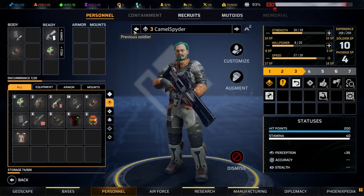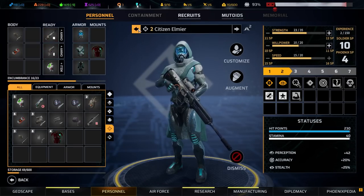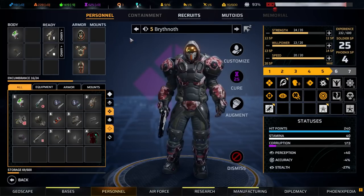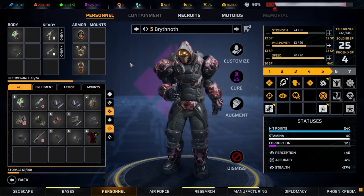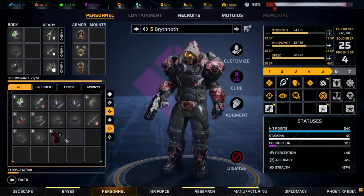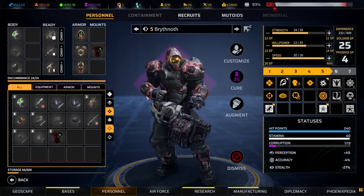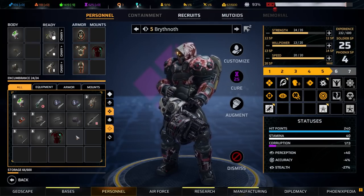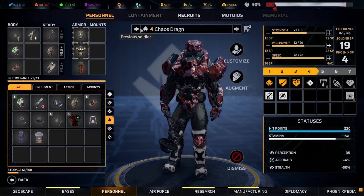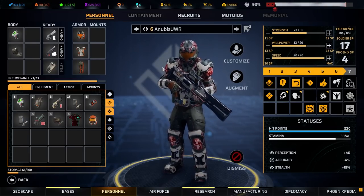What a fine figure of a soldier you are. Camel Spider doesn't have — you don't need your legs. I do need to make a lot more armor. Brithnoth grenade launcher — or more ammo as well. Pistol is your sidearm, so that's fine. Let's make sure everyone is equipped. I am tempted to augment quite a lot of people, to be perfectly honest.